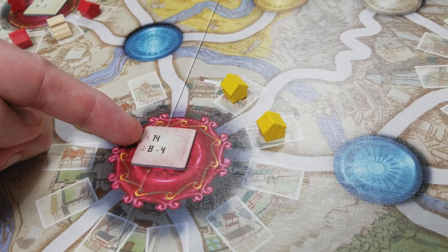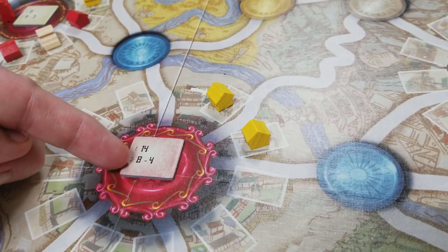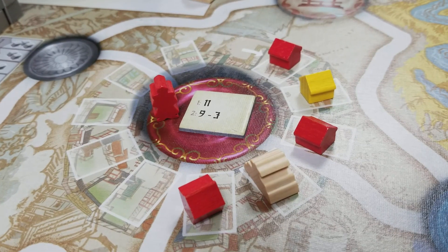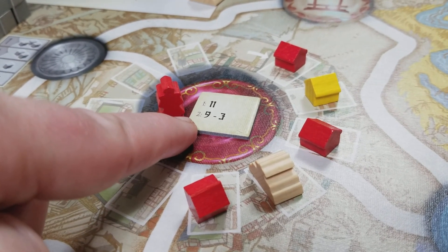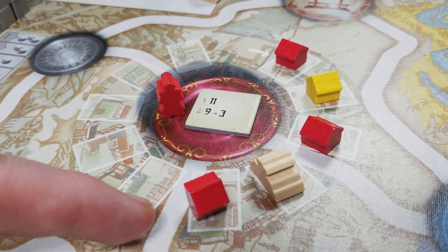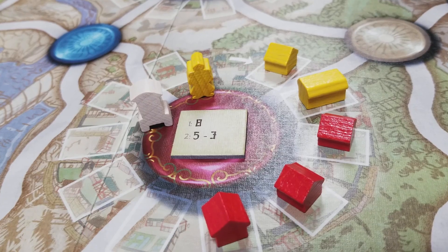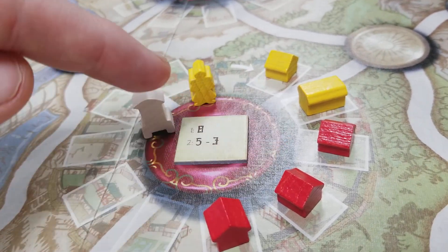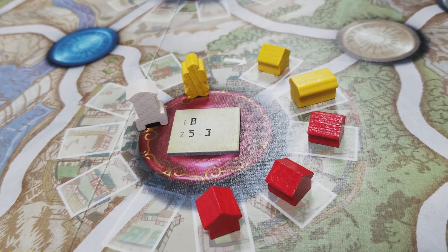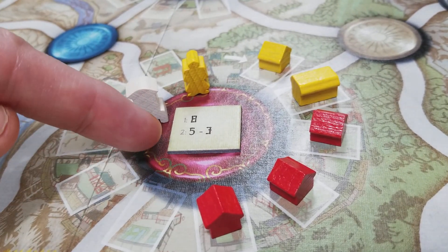Next, check each city's profit tile and pay out money based on player influence. If only one player is in a city, they get all the money — so since yellow is the only player in Edo, they get 14 from the bank. With two players, the one with the most influence gets the higher amount and the other gets less. Influence is one point per regular house and two points for a trading house. So if red has three houses (three influence) and yellow has one (one influence), red gets nine and yellow gets three. If there's a tie in influence, the player with first position in the city wins the tiebreaker.